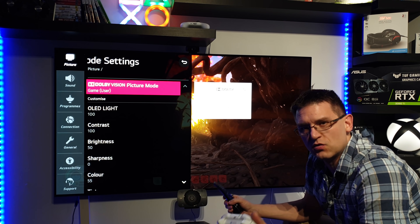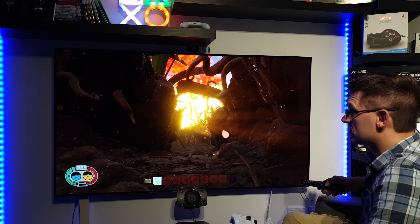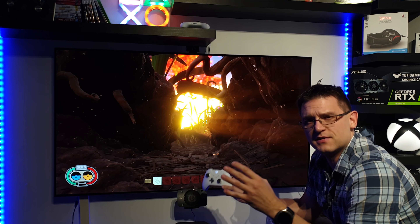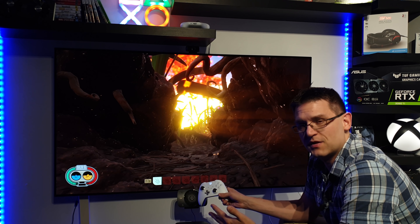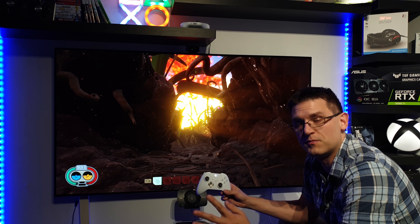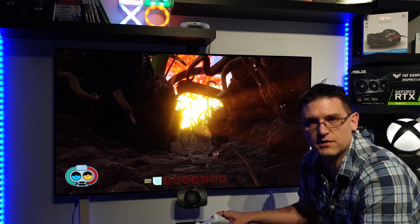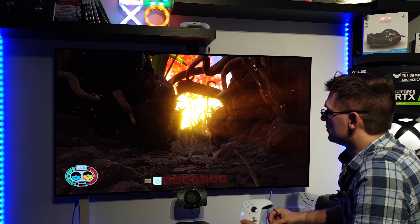Our first game in Dolby Vision is Grounded on the Xbox Series X, and it looks fantastic. I'm not missing anything in terms of brightness so far. By the way, my TV is updated to the latest firmware here in Australia — version 03.21.21. Some people are saying with this update they lost brightness and the picture looks duller, but I can't confirm this at all. After the update my TV has the same brightness as before.